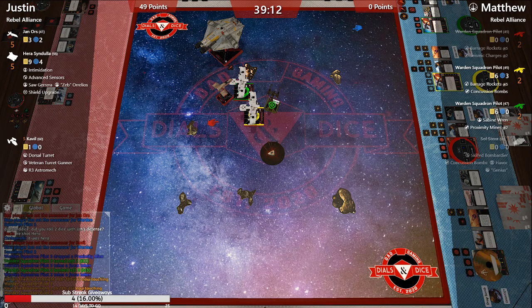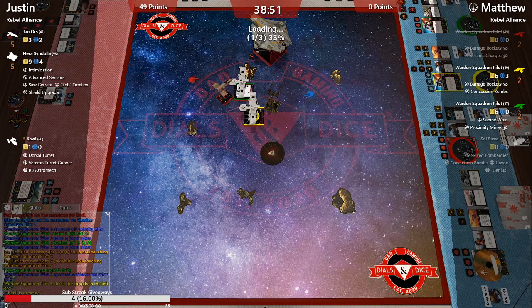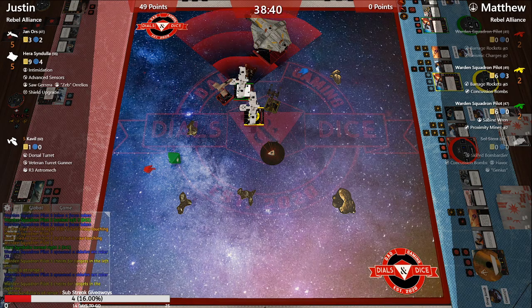He's negated shots from both Jan and Cavalli — I think he was looking for that K-turn on Cavalli with that parked mine. He's fully dodged all shots, and he's in prime bombing position. He's got range one on Cavalli — he's going to take that shot.